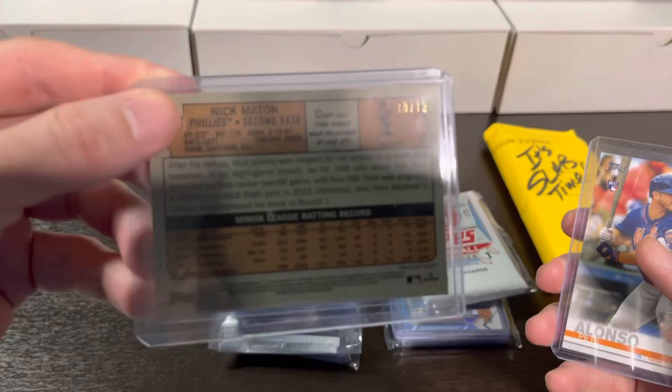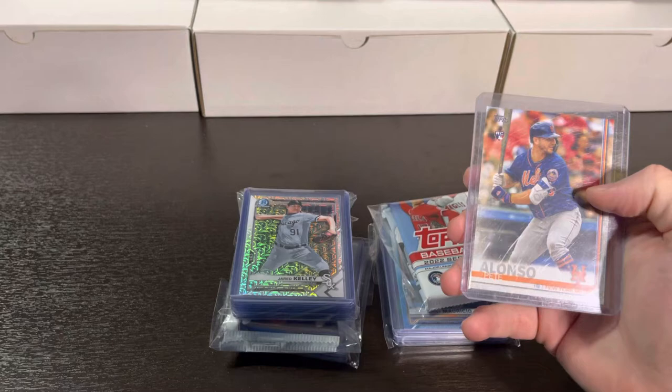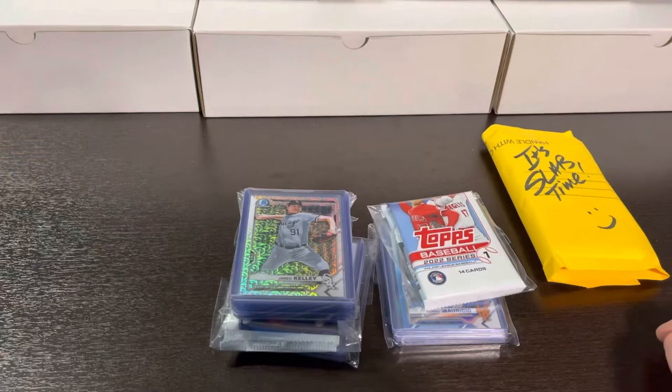A Yerman Mercedes rookie out of Crusades. A Zach Davies gold. Nick Maton rookie out of 72 — very nice. And it looks like a blackboard — or is that a blue boarder? I think it's dark blue. And a Pete Alonzo rookie — very, very nice. Thank you, Dirt Rat.